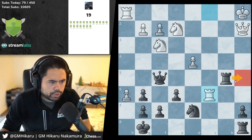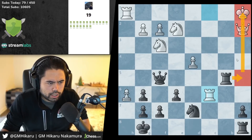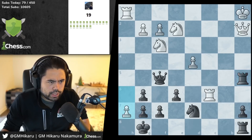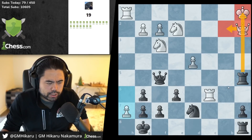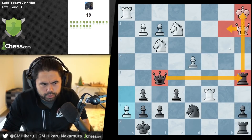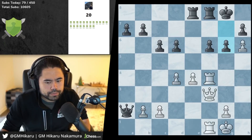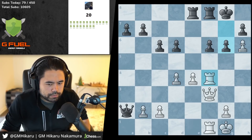I think you just go here and pin the tail on the donkey — white loses the queen. You go rook a5, and the queen can't move out of the way because that puts your king in check. Your queen guards the rook and you're going to trade a rook for a queen.